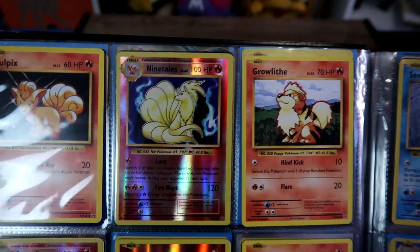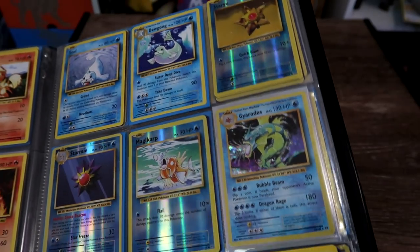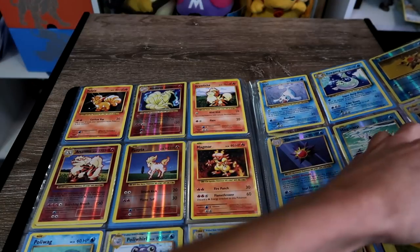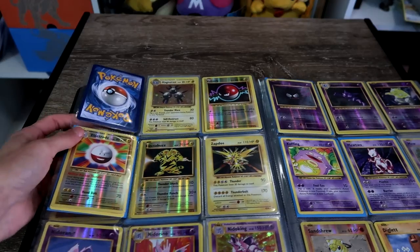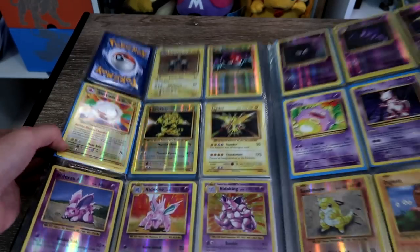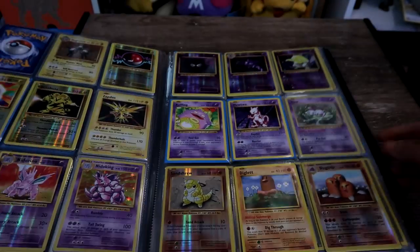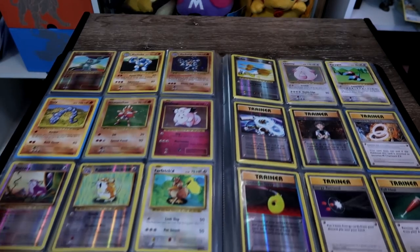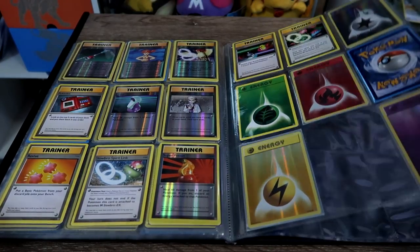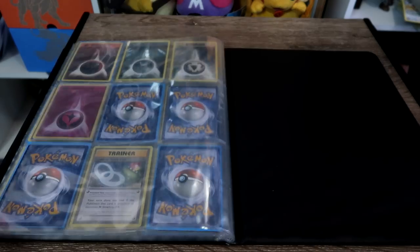Would like Nine Tails in holo rather than reverse holo, but that's okay. Got Gyarados in holo though - pretty. What am I missing? Magnemite, Magna, Magnetron - some sort of Magna. Needle King is holo and so is Zapdos - they're pretty. And then Mew. So this set is basically done. I'm for some reason missing a water energy and probably another energy as well. But that is Evolutions, nearly done.